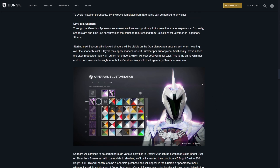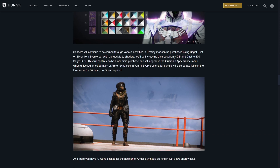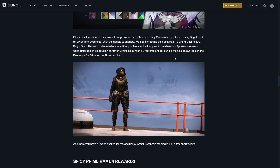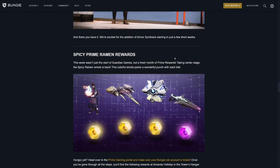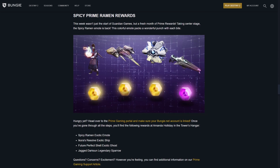Let's talk about shaders. They've increased the price of shaders with Bright Dust as well. Why? The economy was perfectly fine. There was no reason to do this, but they're doing this because they want to force you to go to Eververse. Their greed never stops. You've also got the Spicy Ramen prime rewards — the prime rewards you'll get if you have Twitch Prime. You get the Spicy Ramen exotic emote, Ikora's Resolve ship, Future Perfect shell, and Jagged Dachshund legendary sparrow.